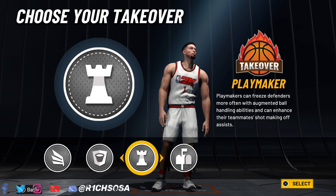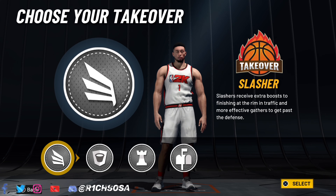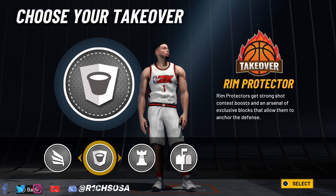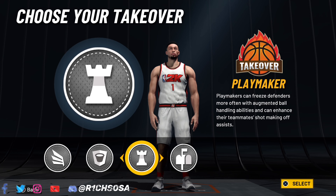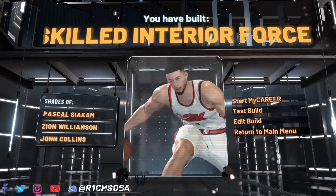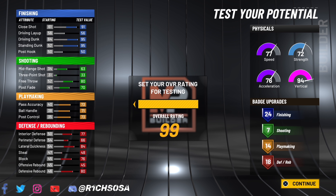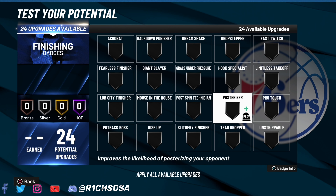The takeovers are really going to remind me of what the playmaking paint beasts look like, except we get the playmaking, post scoring, slashing, and rim-protecting takeover. All of these are going to be very toxic on this build, especially with that post scoring close shot — definitely going to be overpowered this year. For the playmaking takeover, if you want to break ankles and speed boost, that would be the one I'd go with for more fun on this build. You get plus four to your main stats, and when you add boost, run with a teammate that has Dimer or even defensive leader — going to be a very nice build.